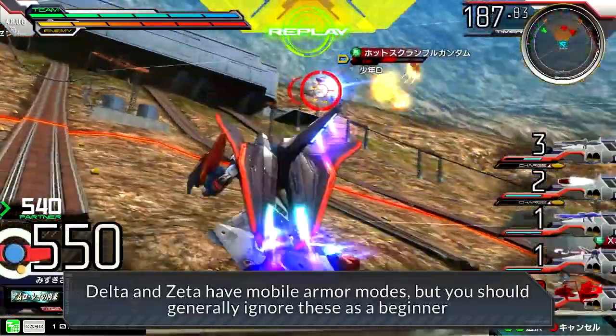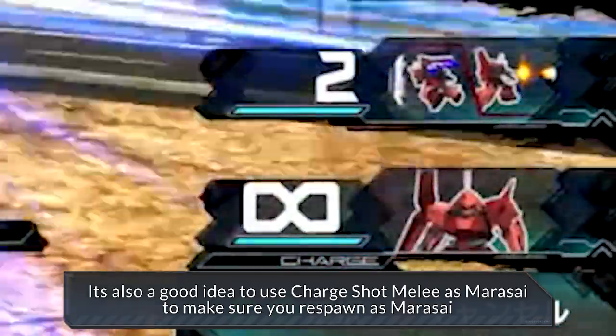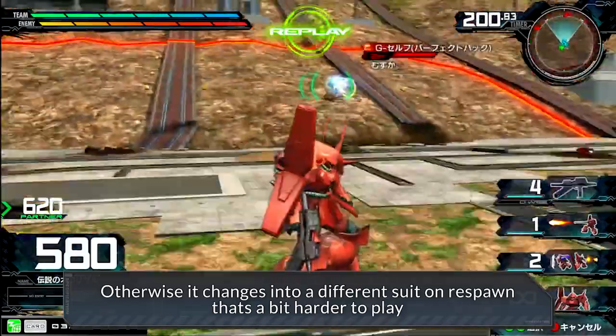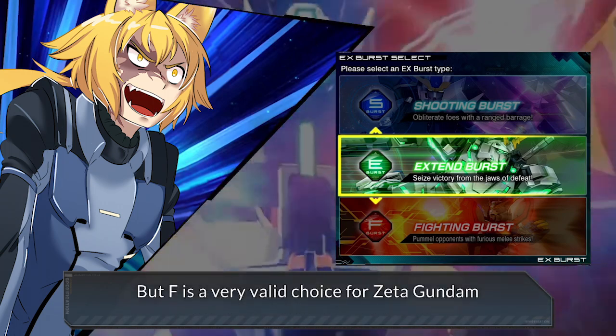Delta and Zeta have mobile armor modes, but you should generally ignore these as a beginner. It's also a good idea to make sure you use charge shot melee as Marasai to make sure you respawn as Marasai, otherwise it changes into a different suit on respawn that's a bit harder to play. These suits also gain low value from S Burst, so Xtend is a good choice as a beginner, but F is a very valid choice for Zeta Gundam.